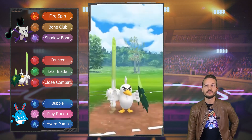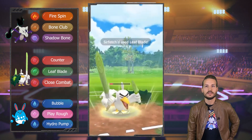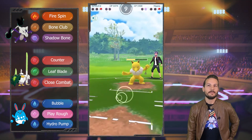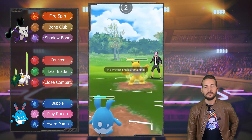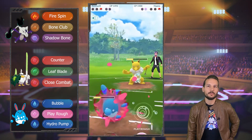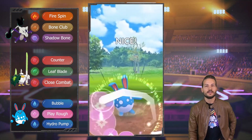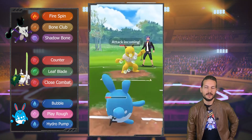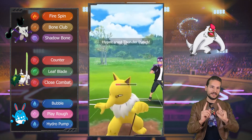Don't throw that Leaf Blade — let's see if he decides to shield this. No. Man, maybe Close Combat — no, Close Combat wouldn't do more because he resisted. We survived one Thunder Punch, so that's good. But we cannot get to double Play Rough unfortunately, so we're gonna lose this one. We can get to one for sure, but there's no way we can get to a second one before he gets to a Thunder Punch. Close match, but we unfortunately lose that one. So it can only be 4-1 now.